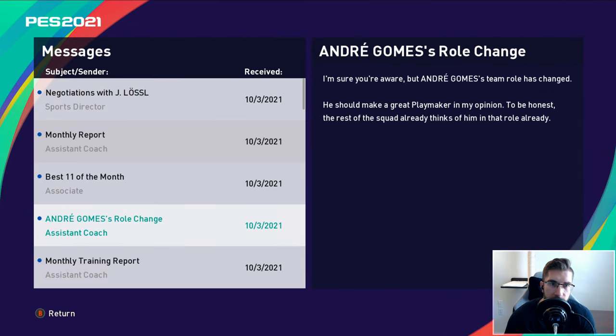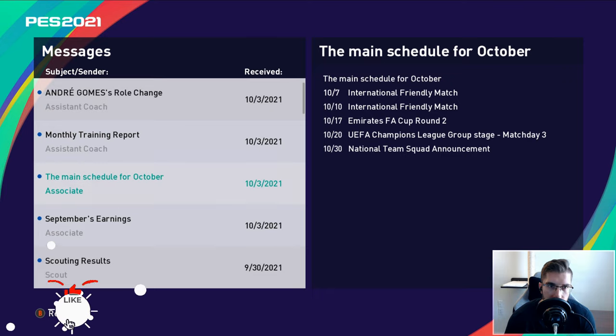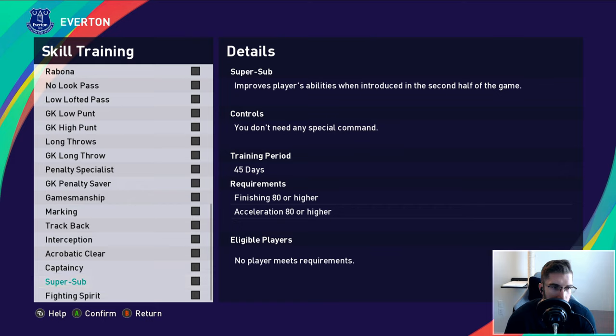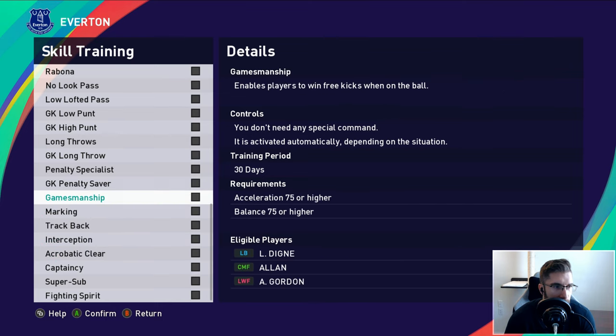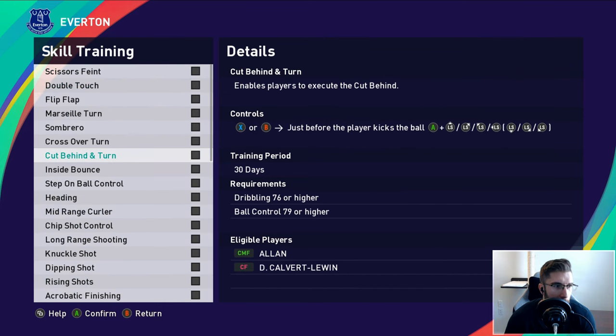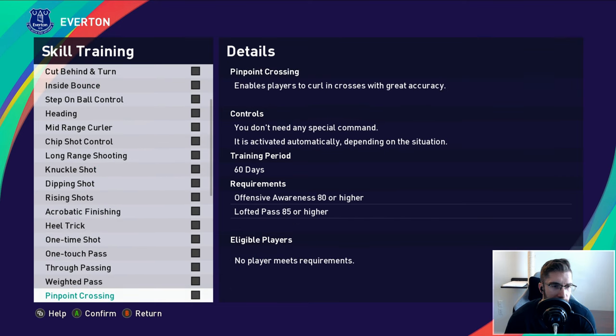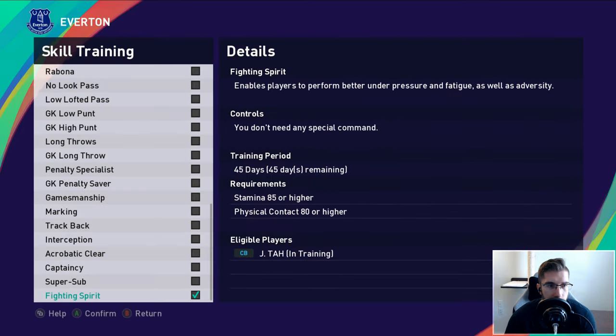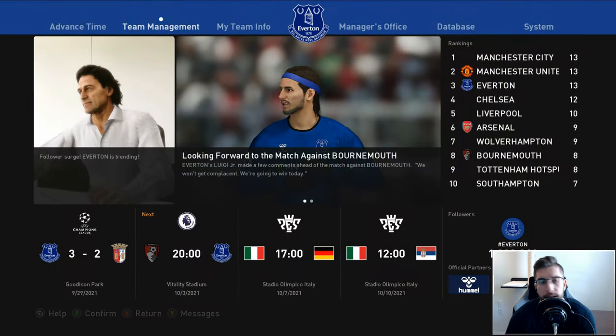Andre Gomez has now become a playmaker. There's a look at the schedule - a couple of friendlies, FA Cup round two, and Champions League against Inter, which is going to be a big match. For skill training, I want to give the 'performs better under pressure and fatigue' perk to Tar, since playing better under fatigue is a pretty important attribute.